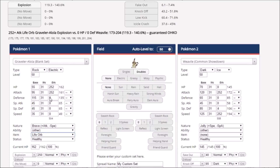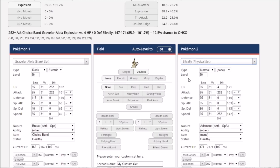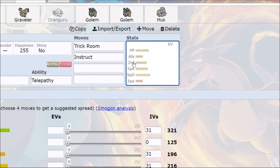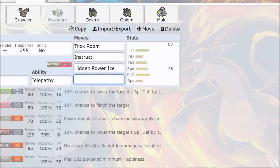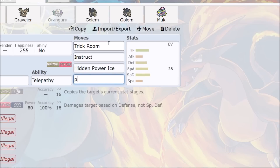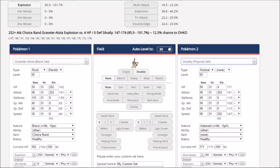Now we don't have to worry about things surviving anymore. Silvally will survive in doubles because of split damage. Oranguru still does its own thing — if Golem is going for Explosion, Oranguru doesn't have to Instruct that because there's no target to instruct, so it just gets chip damage. If we had some Special Attack investment and Hidden Power Ice, we can at least break through something like Garchomp and those Ground-type Pokémon. Psychic from Oranguru is going to be enough damage to follow up and KO Silvally after Graveler — everything just dies under Trick Room.